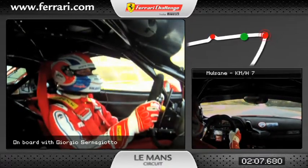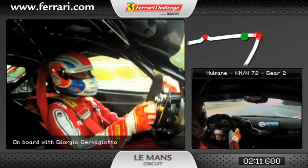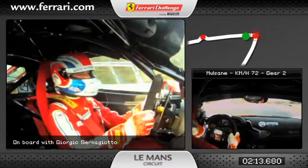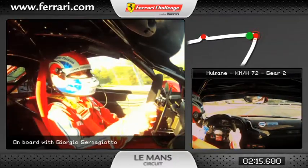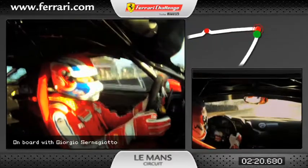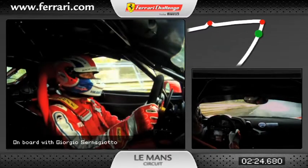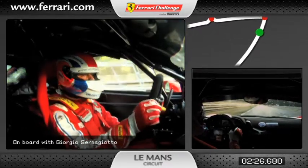We go down to Arnage corner. Next corner is Mulsanne. Mulsanne is a very difficult corner because we brake at 100 meters from seventh gear to second gear. The minimum speed is 78 km per hour, and we go out for another big straight to Arnage corner.